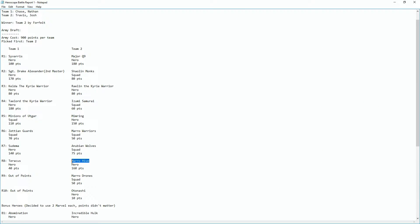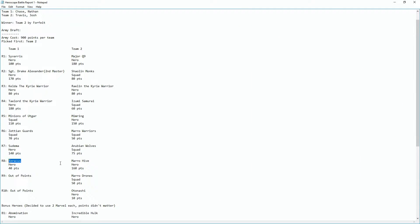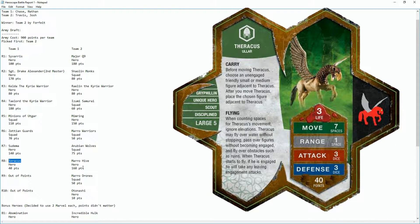They picked the Mara Hive, and once we saw they already had the Warriors we knew they were going to start picking Mara — so we were really glad we had Sudema. We responded with Taricus, mainly so we could transport figures. He has some kind of mount and can transport things around. We planned on keeping Savaras safe and maybe moving things back and forth — potentially quickly attacking the Mara Hive to get it out of the game. Unfortunately we weren't able to do that.